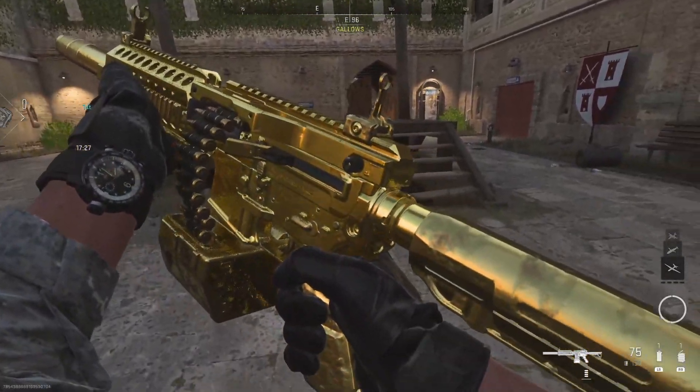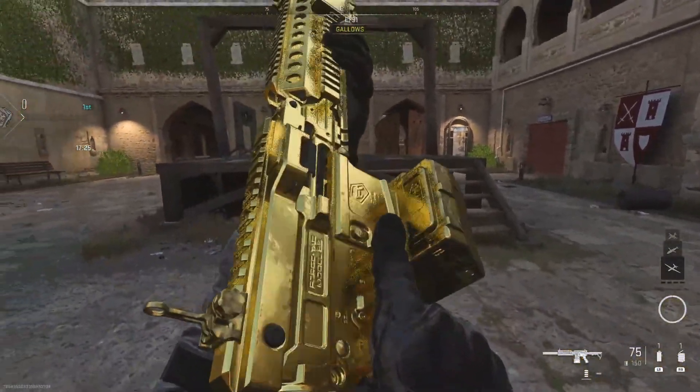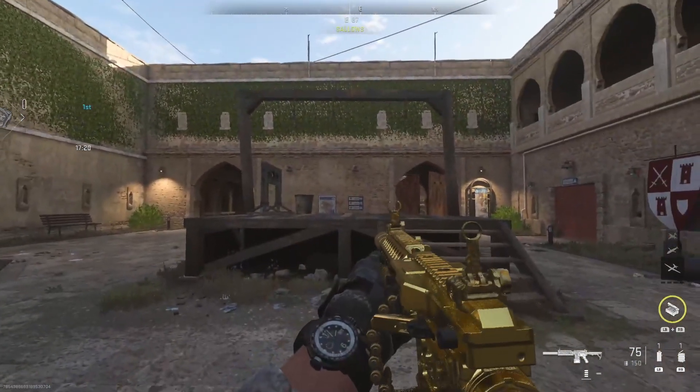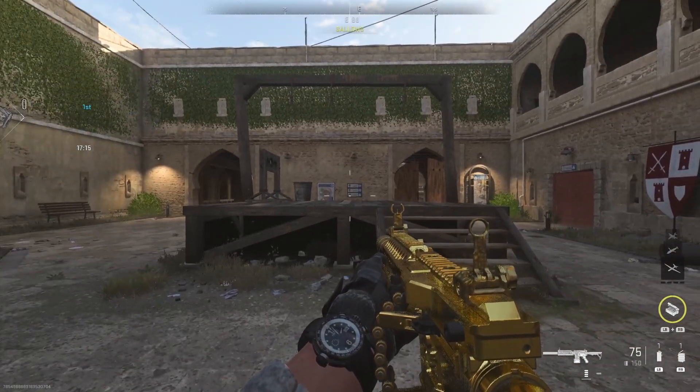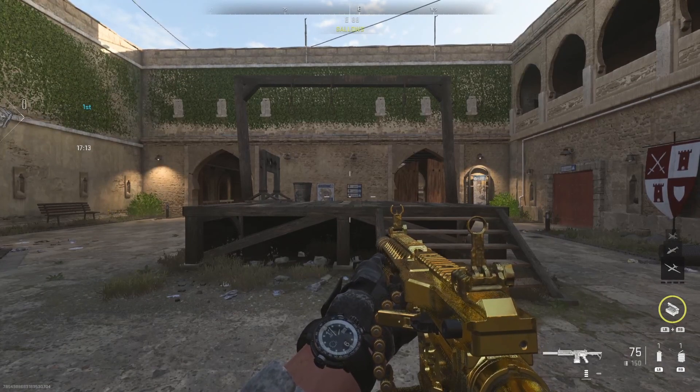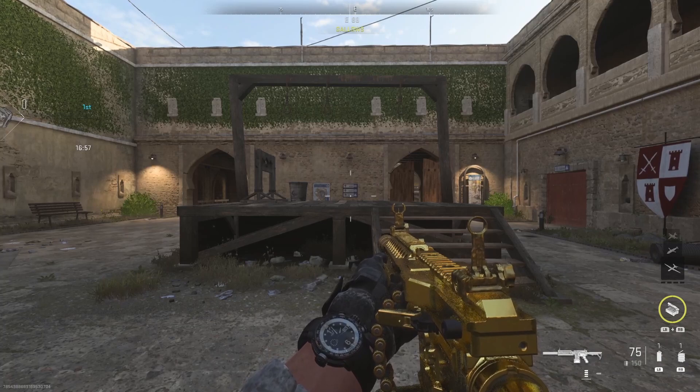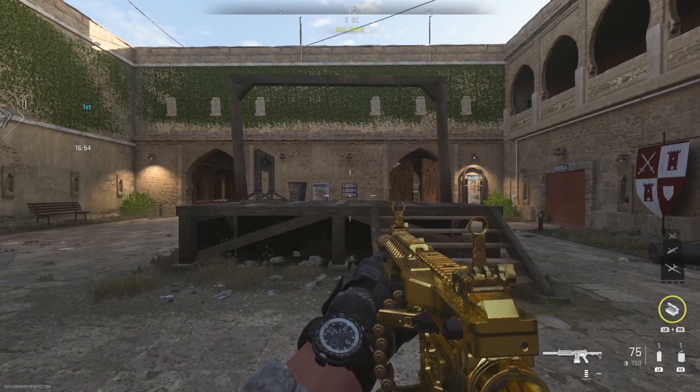Hello, my friends. This is the 5.56 Icarus — possibly the fastest LMG in Modern Warfare 2. This gun, having such a small stature and length, plays damn near like an assault rifle. You can build this thing super speedy. So today, I decided I wanted to build it into a speedy damage build. Let's just get right into that.